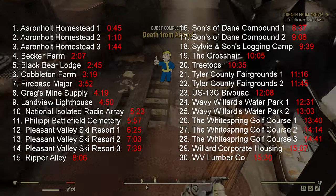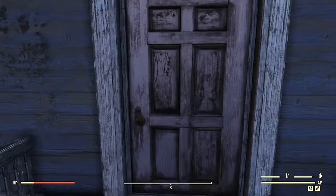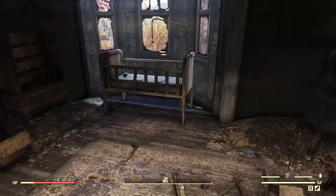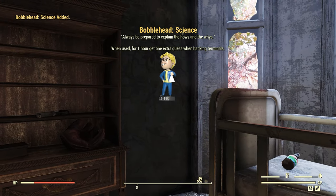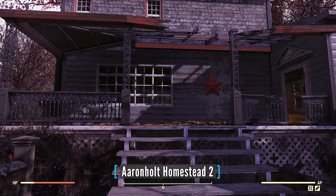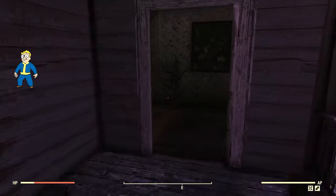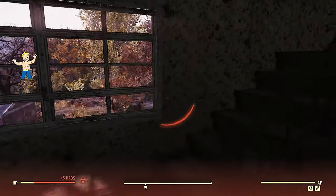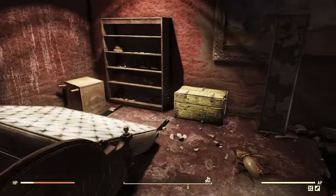So here they are in alphabetical order. This is Aaron Holt Homestead — there's several of them here, so I'll show you all that I know of. Inside this house, underneath this crib. This one's upstairs, just tucked in behind this bookshelf.